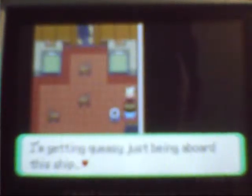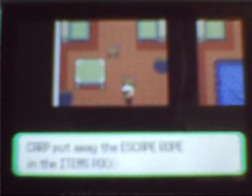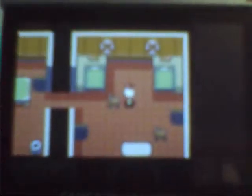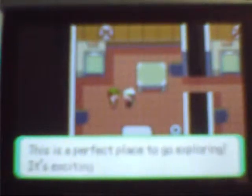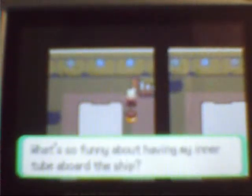Did you throw up? Are you a trainer? I'm getting queasy just being aboard this ship — it's not even moving. We got an Escape Rope, that might be handy. There's an item over here — a Dive Ball! That really won't be that handy. There are a lot of people on board here. What's so funny about having my inner Cube aboard the ship? You're like, four?